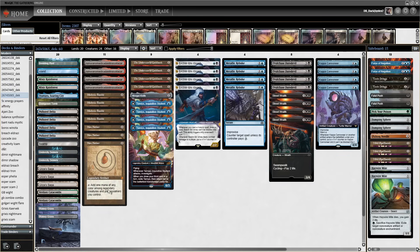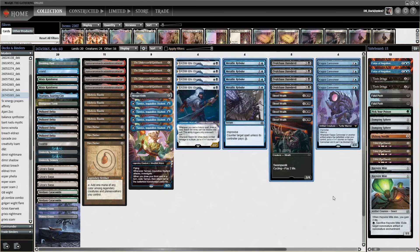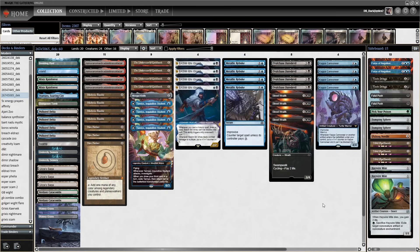Sometimes I trim the 3rd Mox Amber in post-board games where I really need slots. I'm sad I didn't find spots to include 1 or 2 Ledger Shredders — they also work well with all these 0-mana spells and they all cheat Daredevil. But I feel like all other inclusions are more important at the moment.